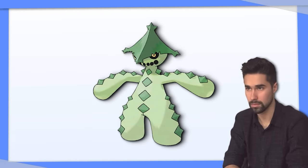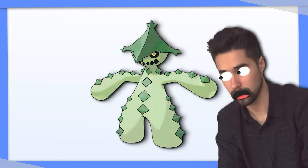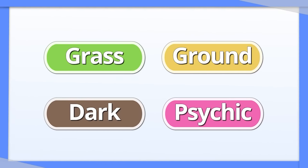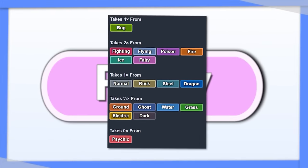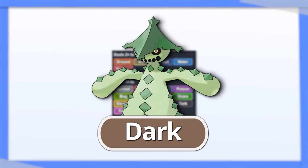Cacturne: this one's tricky because Cacturne doesn't really do anything well, but I think the answer might actually be Tera Poison. Grass and Dark beat the Ground and Psychic types that beat Poison types, and Poison helps with the Fighting, Poison, and Fairy types that normally beat Cacturne. If you want to focus more on your offense, Dark is a good alternative.